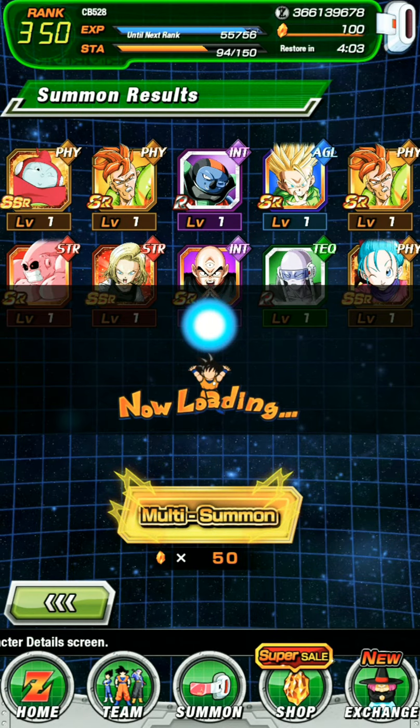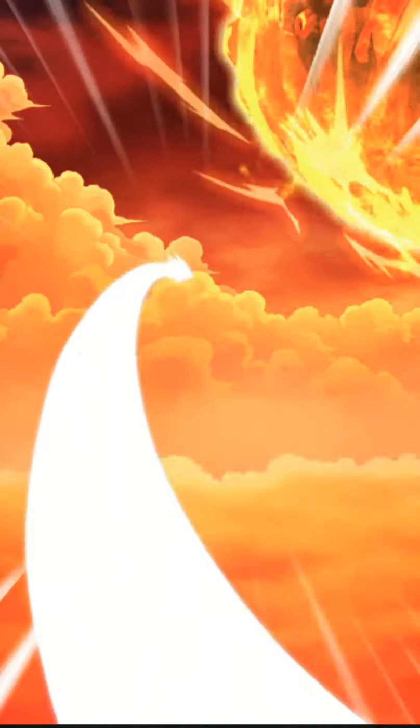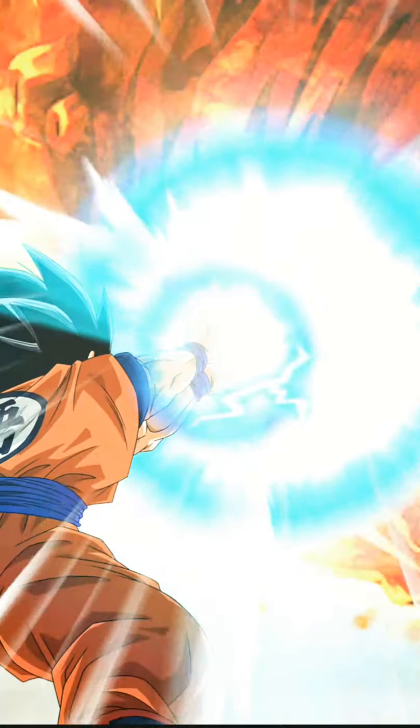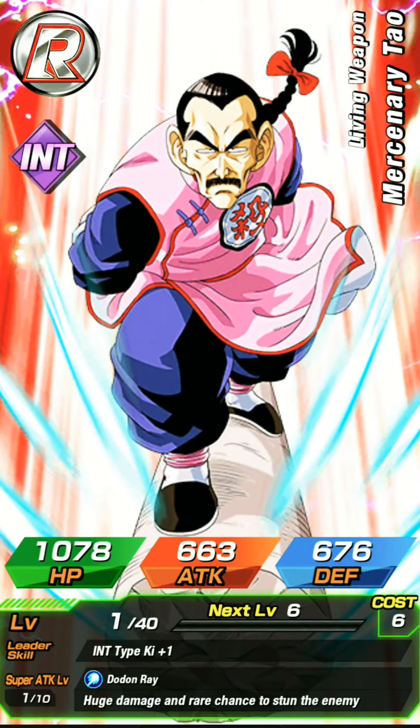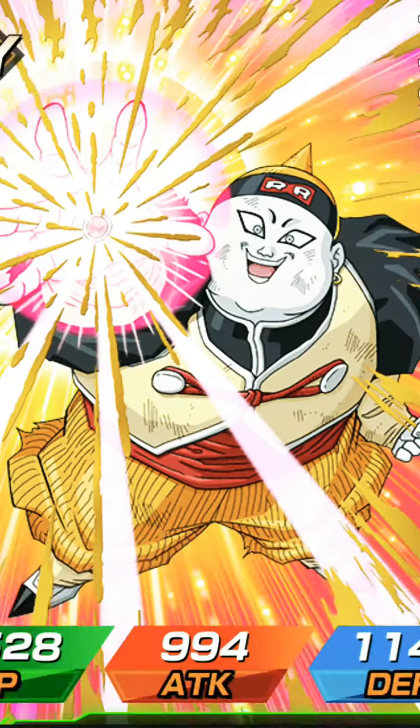And then the Piccolo. And then I think after that they're just going to drop — like, right when we get caught up, they're probably just going to drop LR Kale and Caulifla. Just right when it hits that spot when it transitioned to the 300 million for JP, which basically was the ending for everything for the whole Cell Saga.